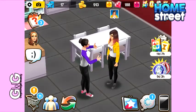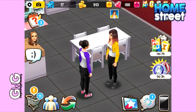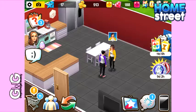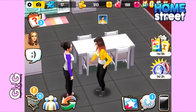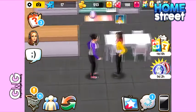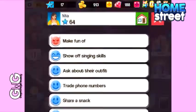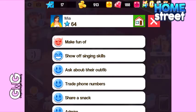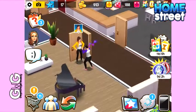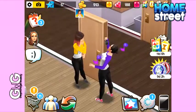Instead of just standing there, Mia is actually interacting when you do something. A lot of games like this — if you interact with another player, they just stand there and don't do anything. I really like that they actually reply on Home Street. It's nice that they've added these to the game, as I thought the game was a bit lacking without them. Especially now we can use objects around the house, it does make it slightly more realistic.